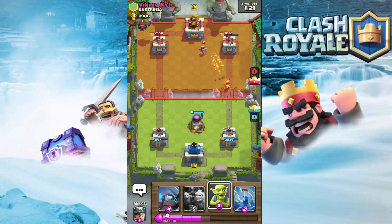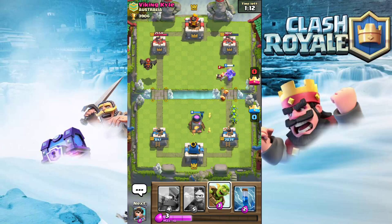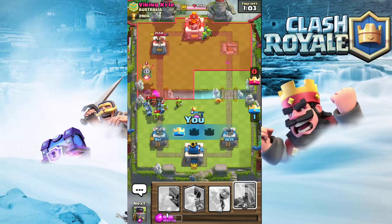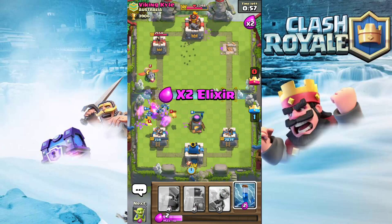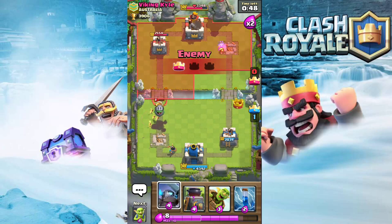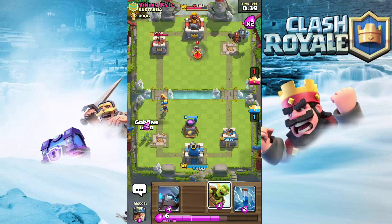He'll set up another Lava Hound push, so hopefully I can get that tower. He's gonna play Princess, which is gonna stop a lot of that push. I'll Miner it, then spend the rest of our elixir defending. We should get that tower. We play Minion Horde, he plays Inferno Dragon - we're gonna be dead if he has Arrows. He uses Arrows, a little late. Inferno Dragon's coming up, we already lost the tower.